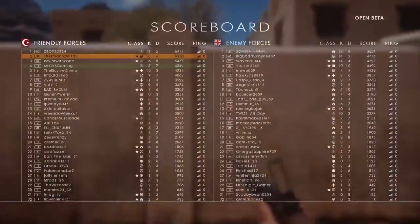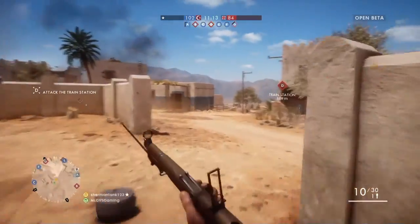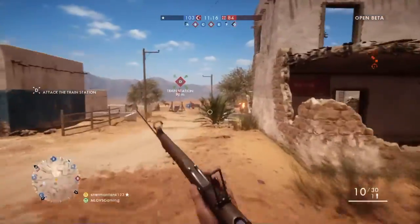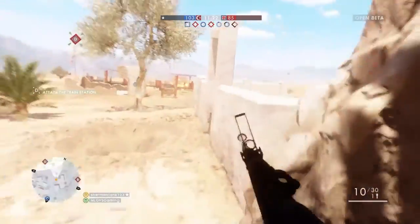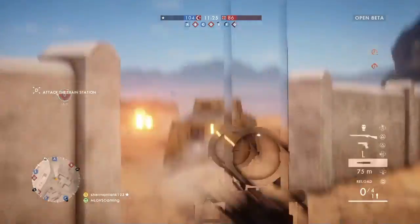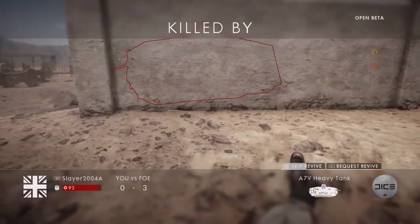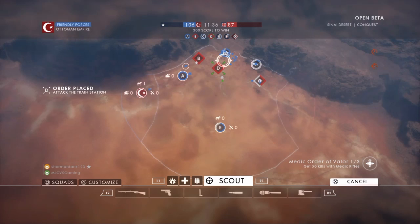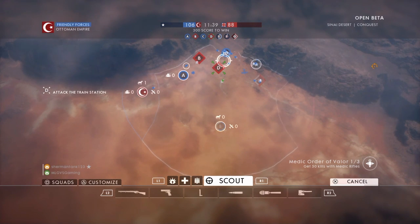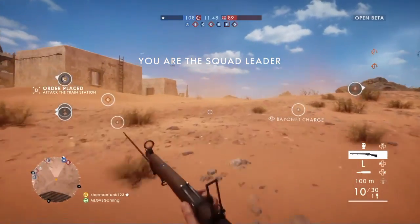Then there's this really funny gadget called the Decoy. It's like a decoy you place down — basically a helmet or something like that. It distracts the enemy, making them think it's an actual soldier, so they'll start shooting at it multiple times. This helps your team see where the enemies are located. It'll be very funny watching the enemy team light it up while nothing happens — it's probably a really funny gadget to use.